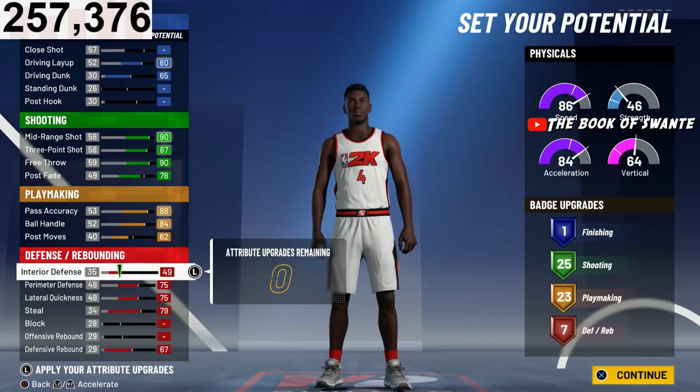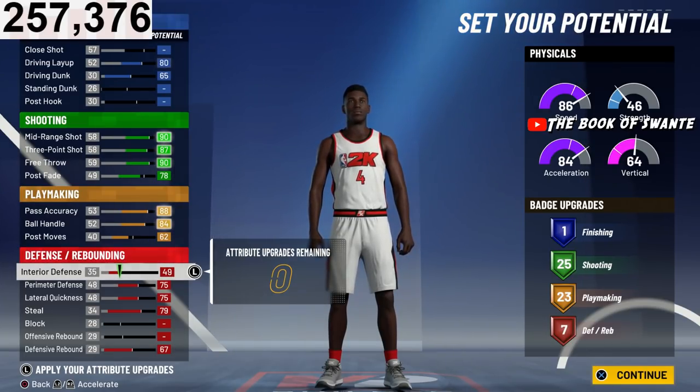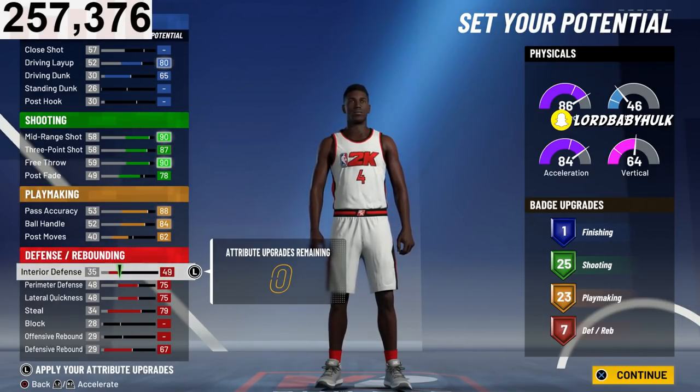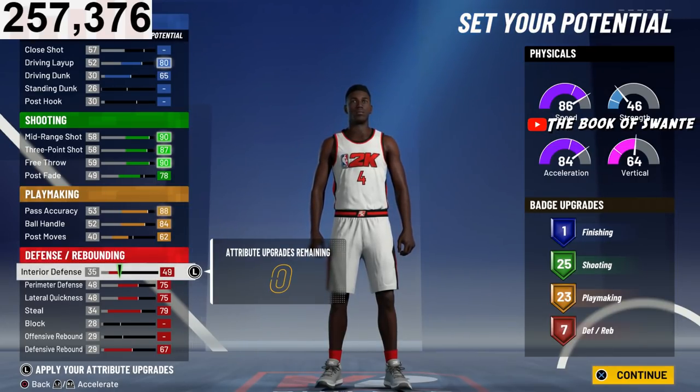For you guys with one finishing who don't like finishing, who aren't an ISO player or just don't play comp — I like for builds to have finishing. That's why I'm going to link down below the best play shot builds in the game with nine finishing and all the shooting and playmaking badges you need. But if you rock one finishing, you can make your build look a whole lot better.